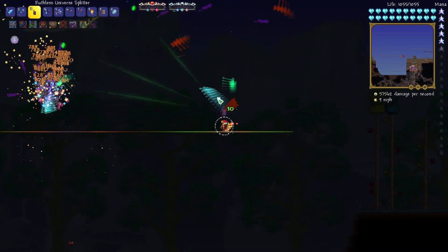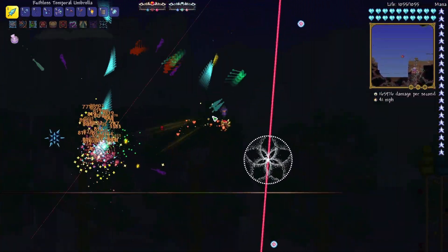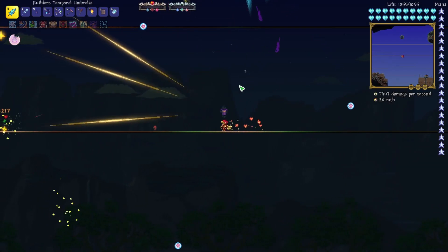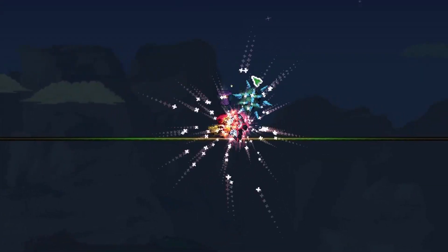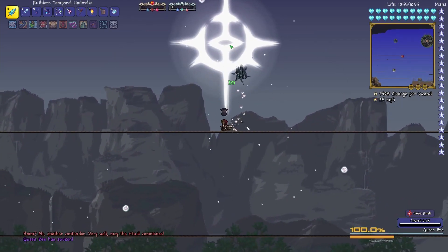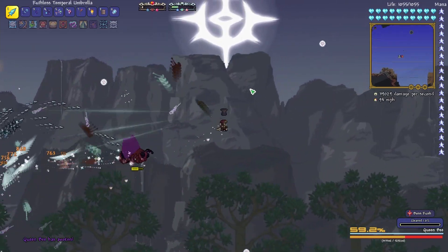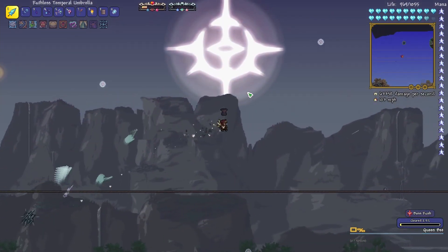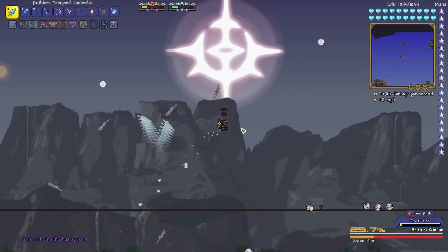One million two hundred thousand — I think that's what we got there. This is so cool. There's also the one that turns you into Providence. I think we've got pretty much all we need here with the Endogenesis and the temporal umbrella. Just for the heck of it we should try a little bit of Terminus to mess around with some of the gear we've worked so hard to obtain. It looks like you have to hold down Terminus now — you can't just click it. That's a cool effect — it does like a cool thing in the background.